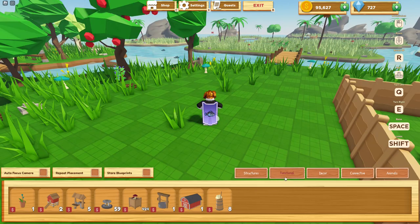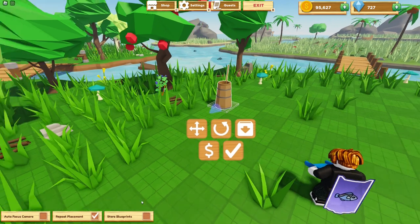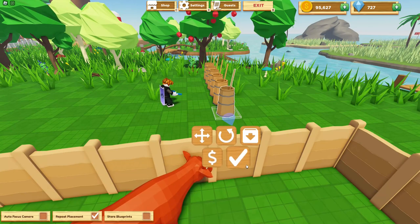So now we're going to place down the butter churns — you can get as many as you want. I'm going to place down six, just like that.